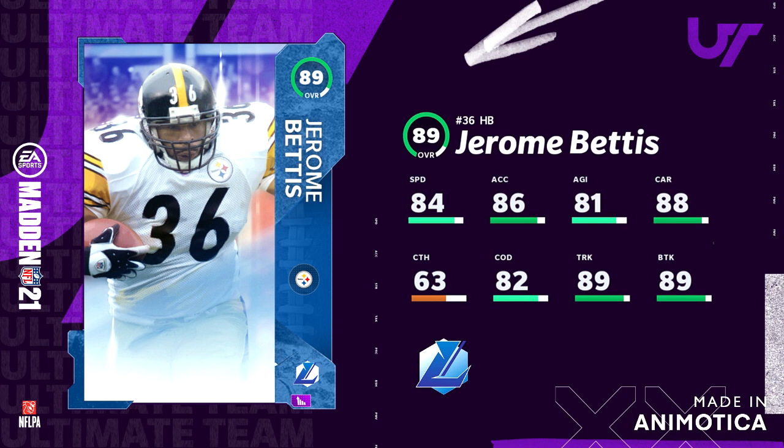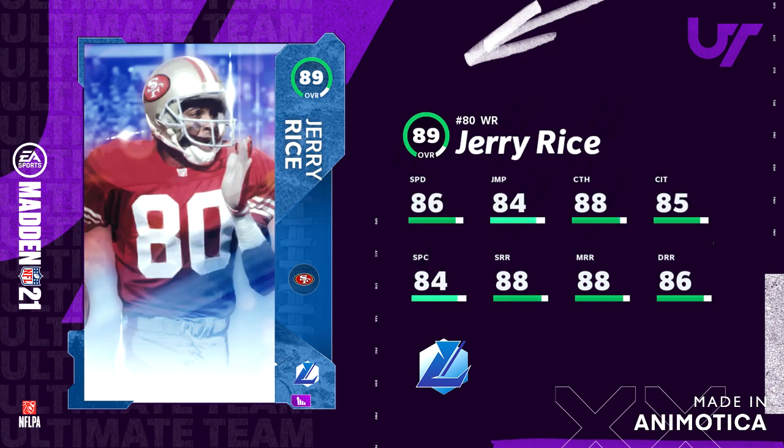Next we got the big boy Jerry Rice with 86 speed, 84 jump, 88 catch, 88 catching in traffic, 84 spectacular catch, 88 short route running, 88 medium route running, and 86 deep route running. Powered up he would be an absolute beast — that's gonna be an amazing card.